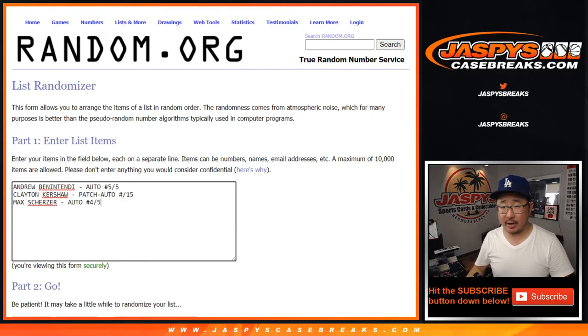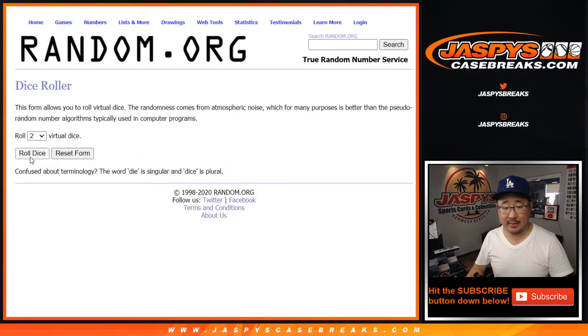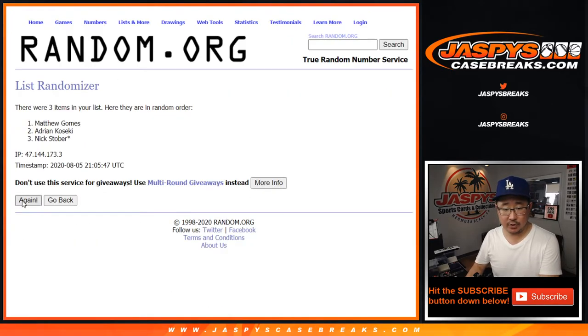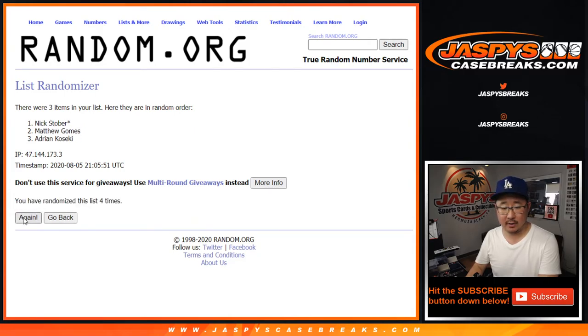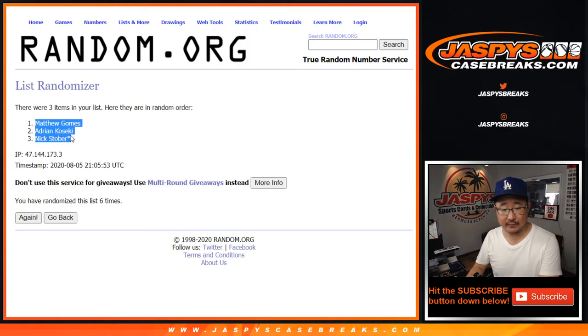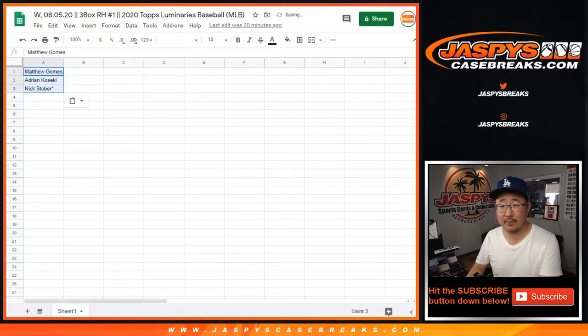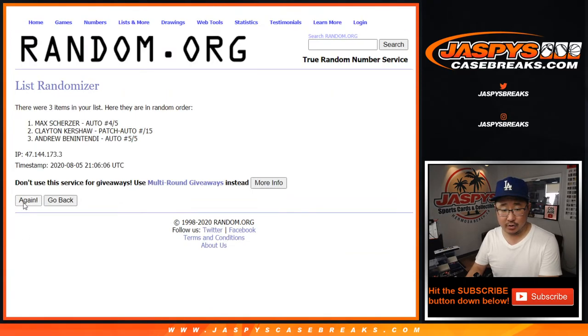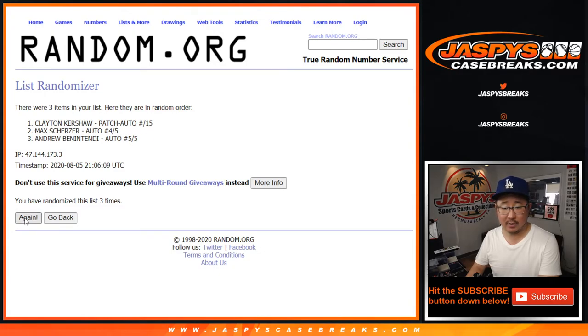All right, so there are the three autos and the three people involved: Adrian, Matthew, Nick. Good luck — let's randomize it. Five and a one, six times for each list. After six randomizations, we've got Matt, Adrian, Nick for the names. Then five and a one, six times for the hits. After six, we've got Andrew Benintendi, Max Scherzer, Clayton Kershaw.